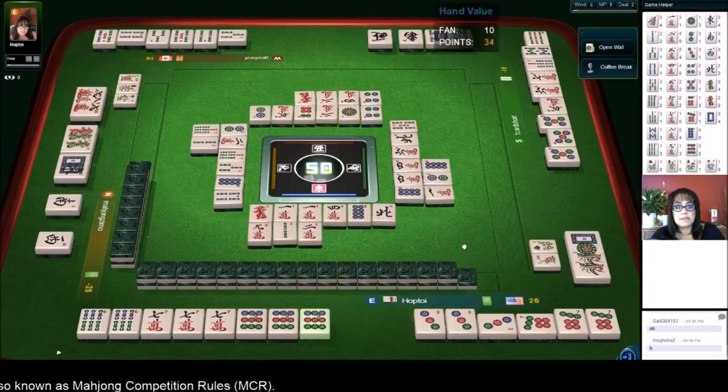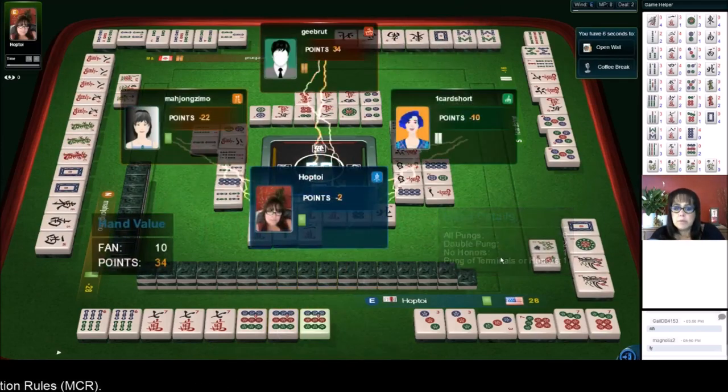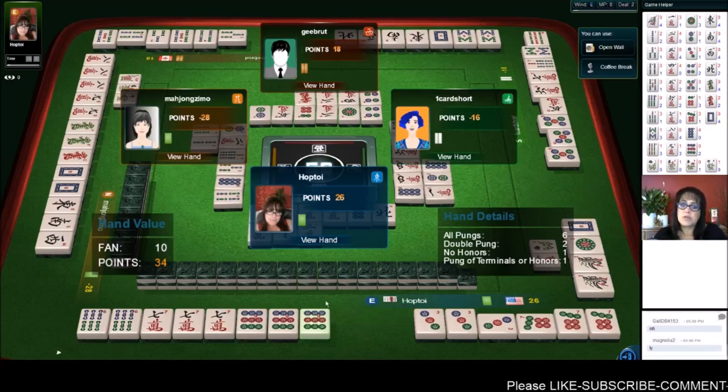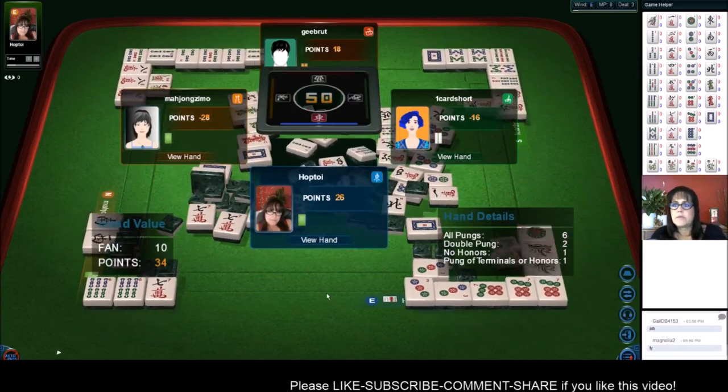Okay, so it's going to be a little hand. We have all pungs, double pung, no honors, and a pung of terminals. Ten - that's not too bad. We're not in the negative anymore.